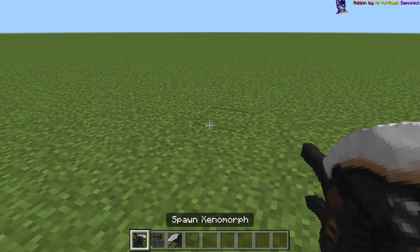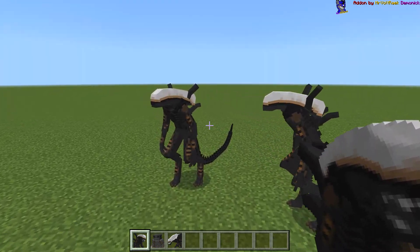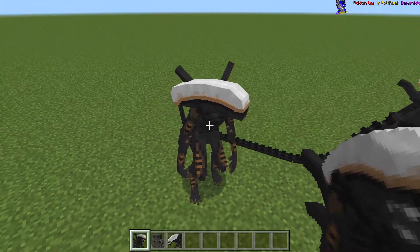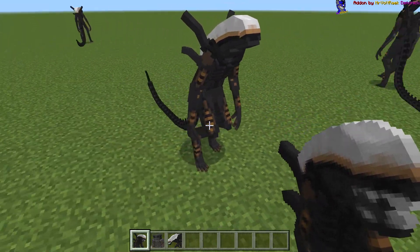We have two types of Xenomorphs: the usual Xenomorph Drone and Warrior. I don't know why we have this white stuff on their head — it adds some unique style to the Eden, I understand that.